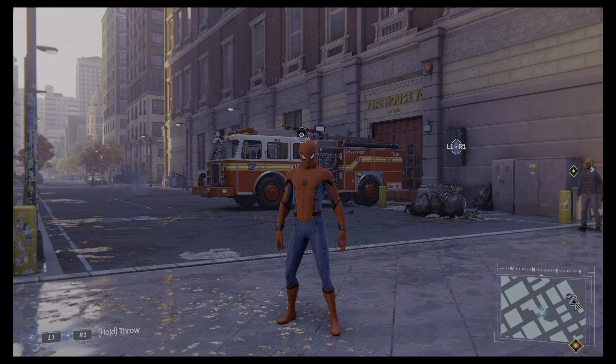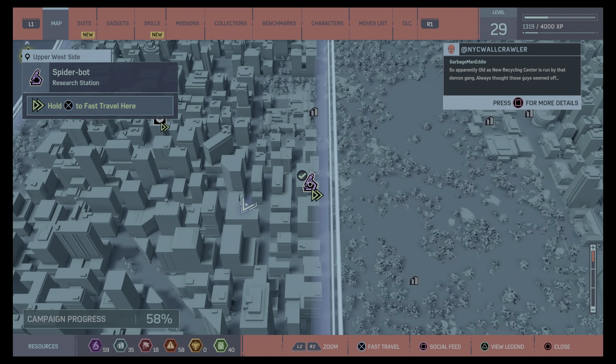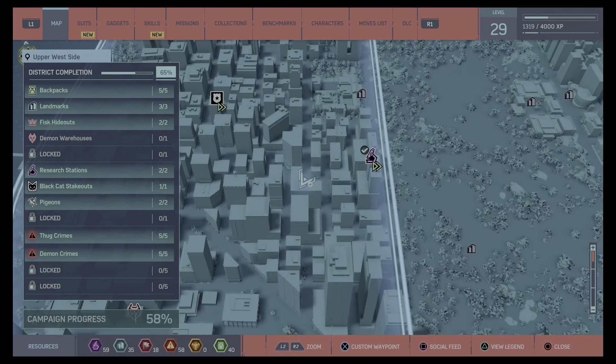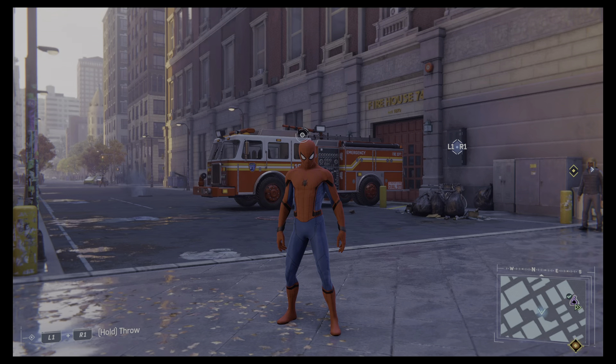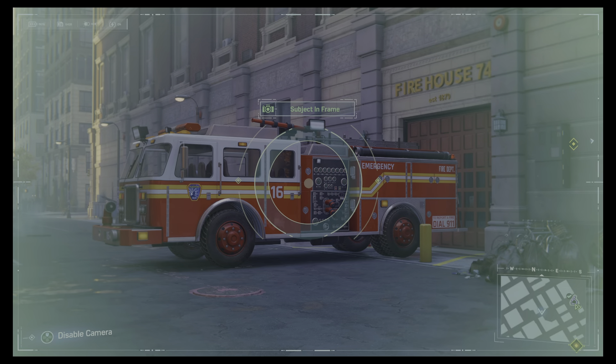Our last photo in the Upper West Side — we are right here, just a little bit east from Harry's Research Station. It's this almost curved building, just there, and it's the firetruck at the firehouse. Lovely.